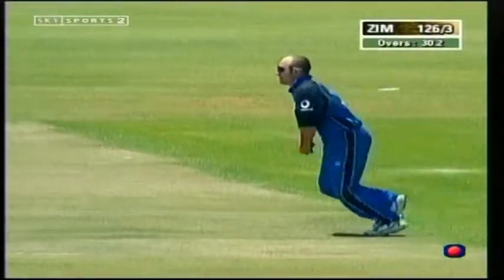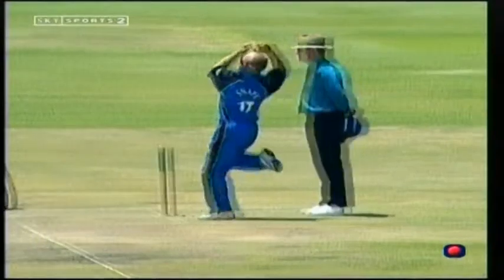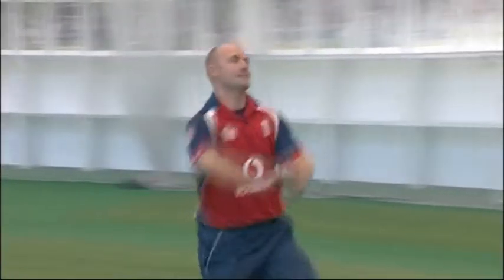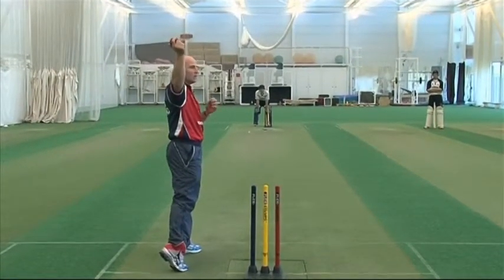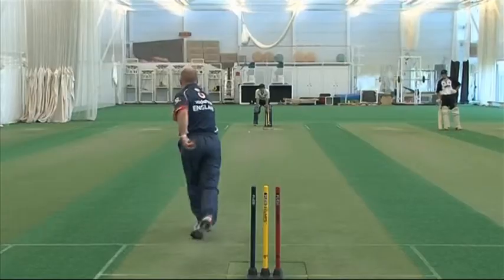When bowling the slow delivery, it's really important we don't give too many clues away about the pace in our run up. I'm going to show the batsman that I'm attacking the crease — in my last few paces I'll be aggressive towards the crease so the signals he picks up suggest a heavier, quicker ball. This is about practicing being unpredictable. I accelerate into the crease to make him think the ball is coming quickly, but then I release the ball a little further back and slow my arm down, before driving through and exaggerating the follow through even more.